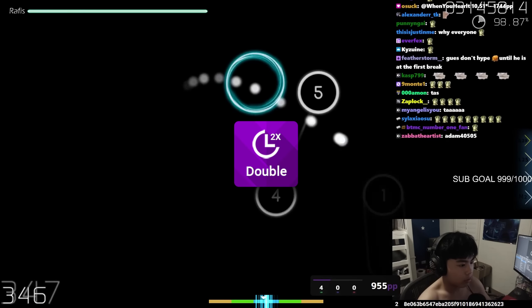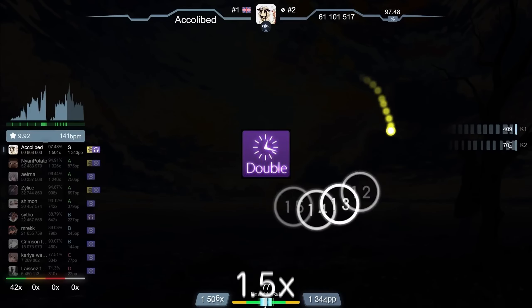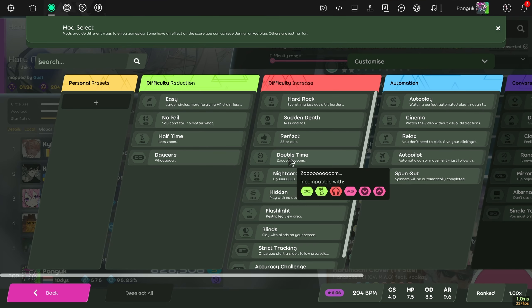We live in a world where DT is an essential mod if you want to play at the highest level in osu. Double time speeds up the entire map by 1.5 times, making everything in the map faster, including BPM and AR.